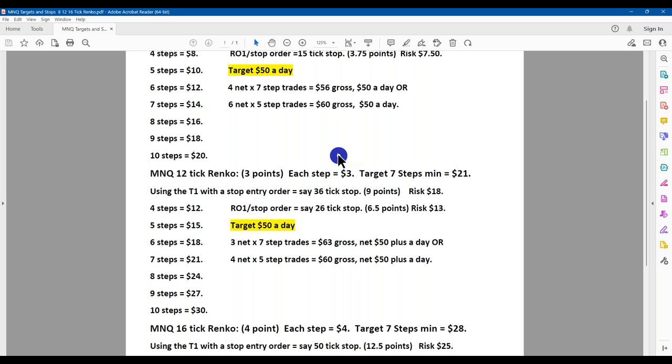If your target is $50 a day on the micro, that would be $500 a day on the big contract. All we need is three seven-step trades a day — that's your 2Bs. Three of those a day, or four smaller trades a day, will after commissions still easily net you $50 a day.